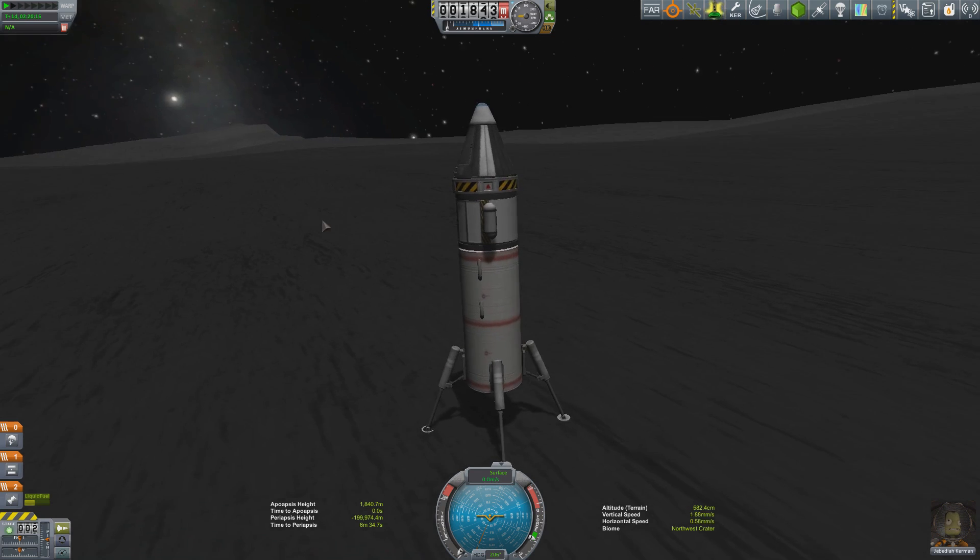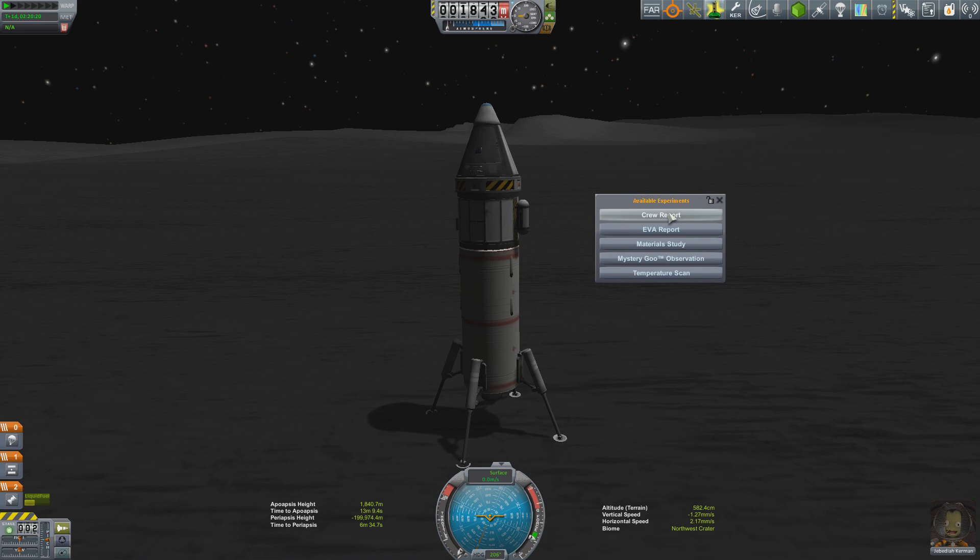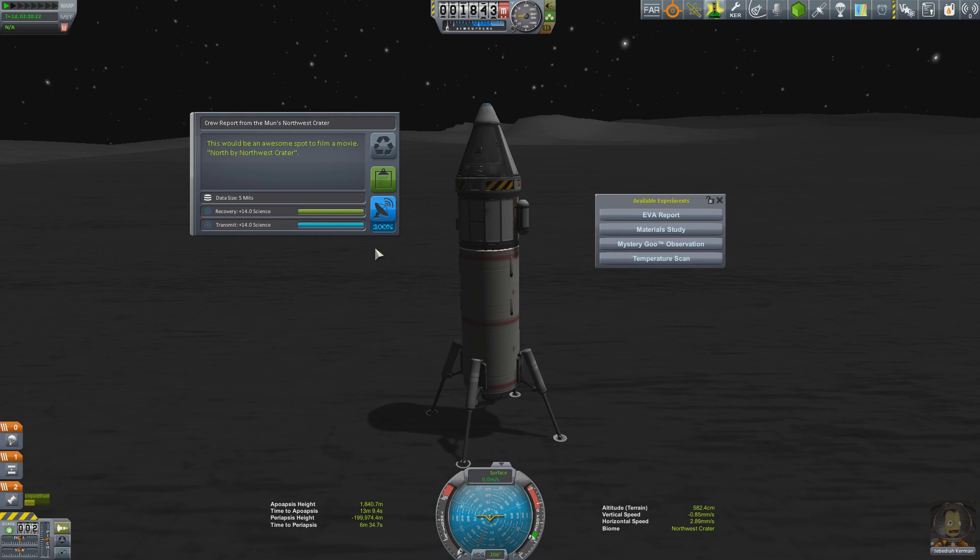At this point we need to jump out, grab a bit of science, plant a flag, and prepare for the return trip back to Kerbin — but we'll handle that in the next episode. Until then, click like if you enjoyed it, subscribe if you want to see more. Fly smart, fly safe, and I'll catch you in orbit.